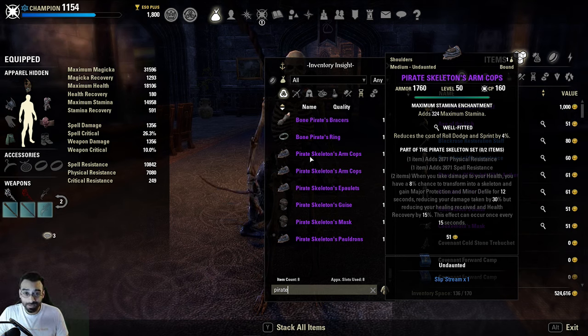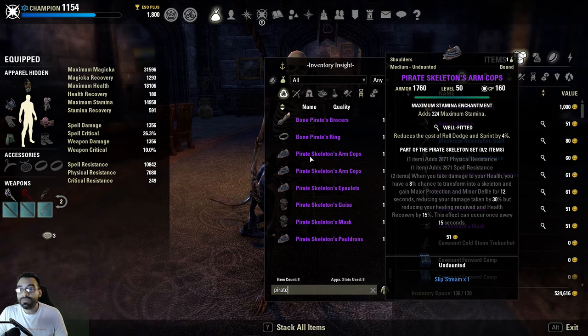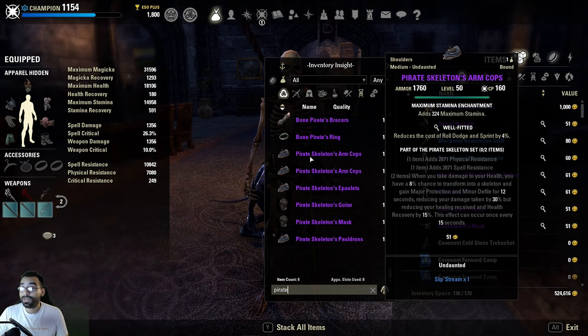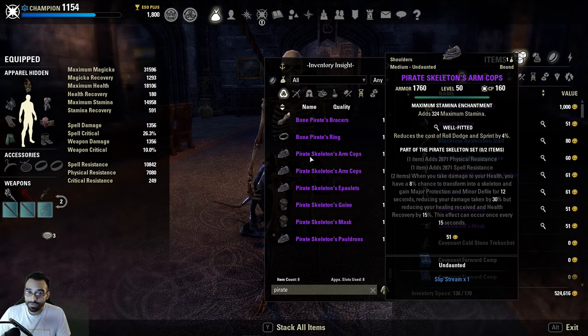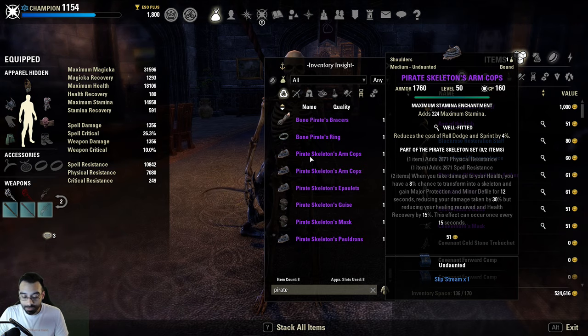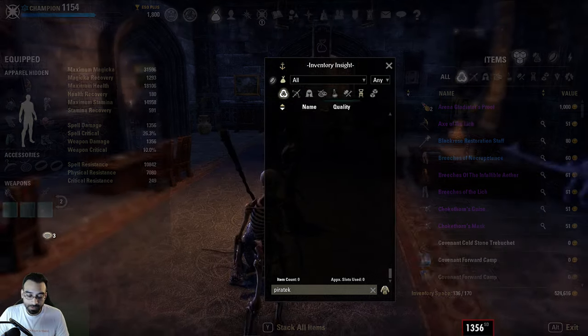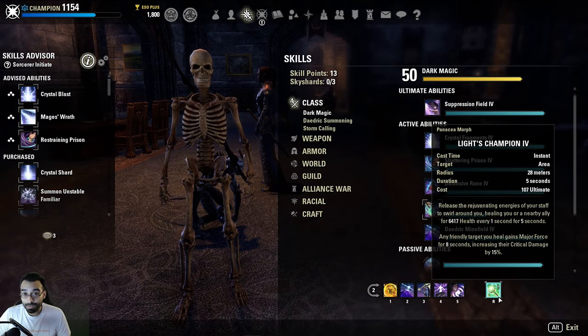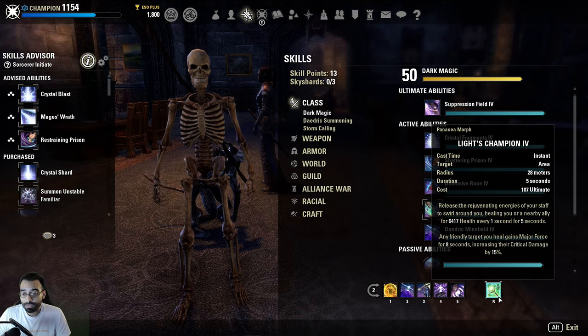All it does is make it extremely difficult to kill people because they're literally taking 30% less damage, even despite the fact that you do gain minor defile - which is kind of irrelevant to the type of mitigation you're receiving from the two-piece set. The other thing of course is abilities, for example like Resto Ultimate, which on a halfway decent build...